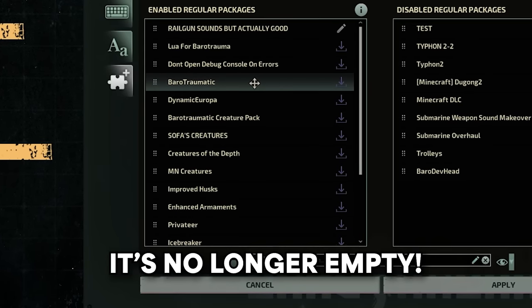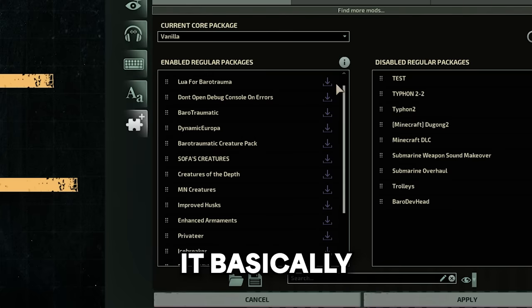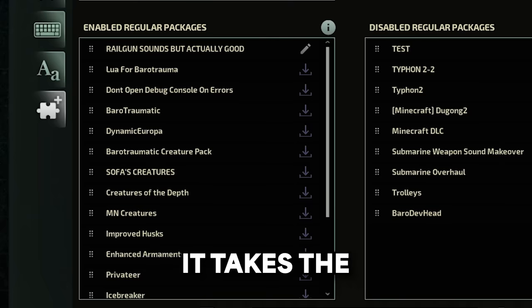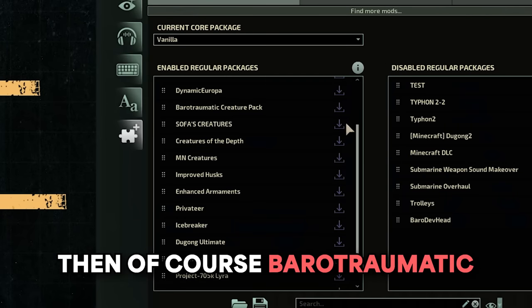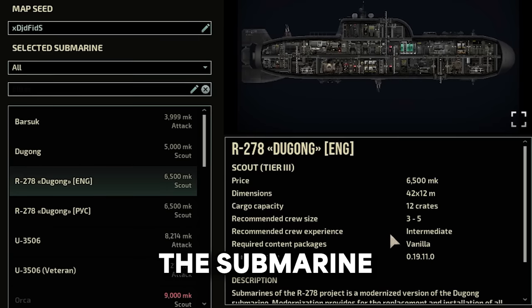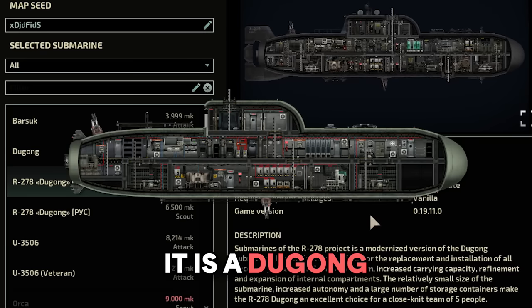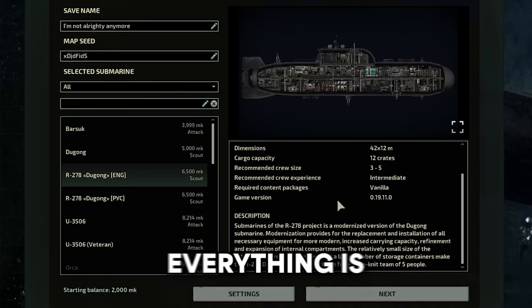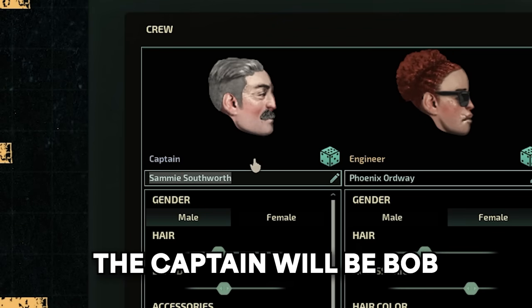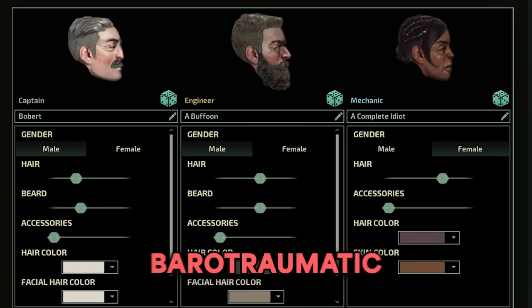The mod list is no longer empty. Dynamic Europa takes the map and makes it big, the level generation confusing. Better Barotrauma makes the game exciting and Enhanced Armaments makes it fun. The submarine will be the R-278 Dugong — better than a regular Dugong in every way. The captain will be Bob, short for 'But What.' Who could defeat this crew?